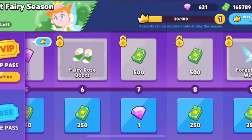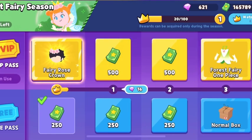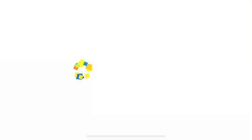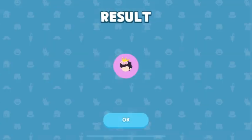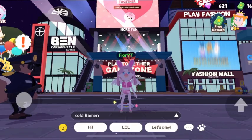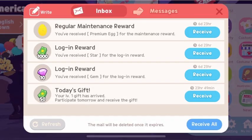And the road and the new draw box — I love it! I love this fairy season. I already bought the VIP pass and I will get the crown. Oh my god, it is so beautiful. I love this crown, that's why I'm buying it. Usually I don't buy the VIP pass and this is my first time buying it — it's so beautiful!